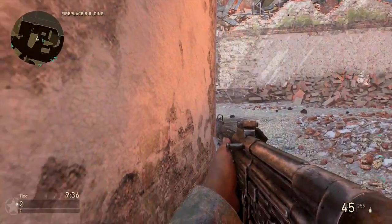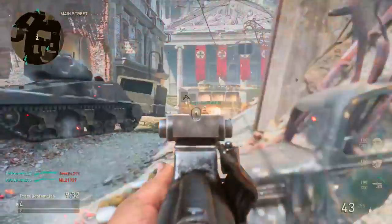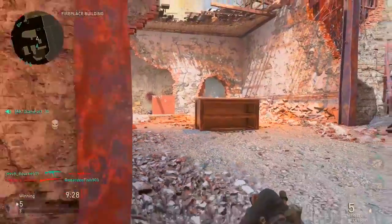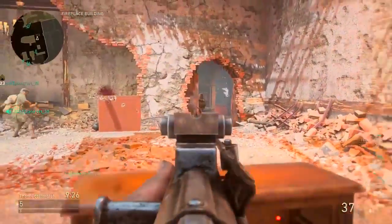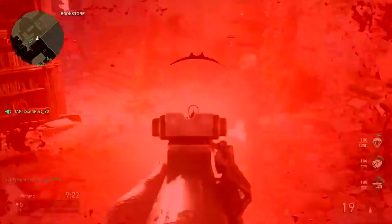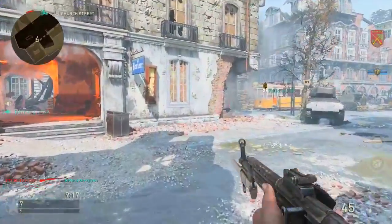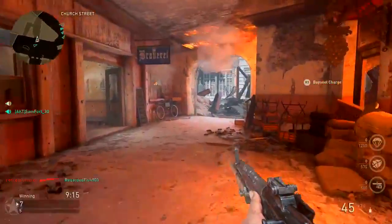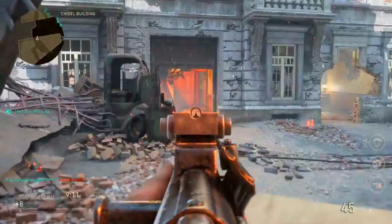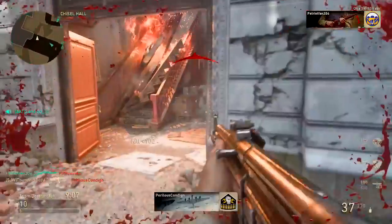I'm using the STG. I used the Thompson in the beginning — didn't get a lot of playtime with it, but the few matches I did I loved it. The gun I've been leaning on a lot in this beta is the STG 44, using it with extended mags and rapid fire. The movement is still off though. Even with Stalker I couldn't strafe. It feels like an LMG, man.